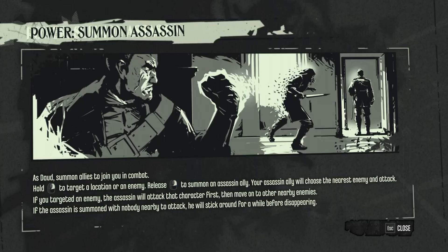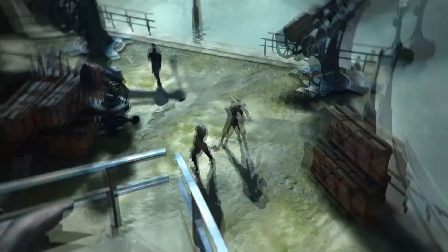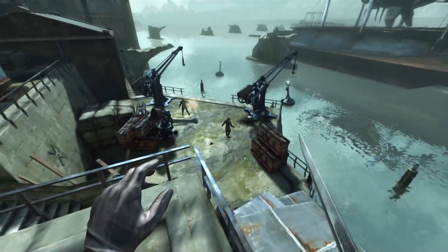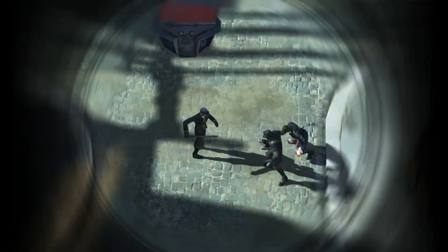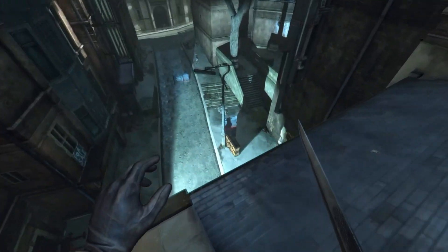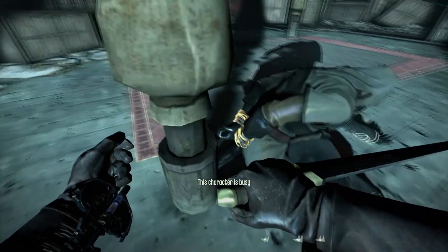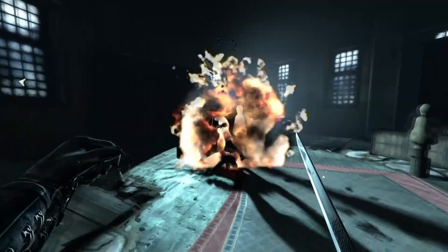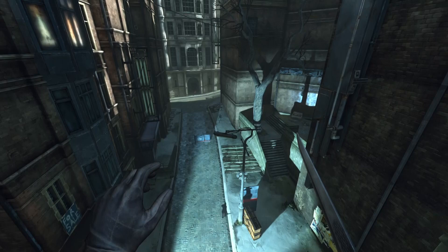This next power first appears in the Knife of Dunwall DLC, and allows you to summon an assassin to aid you in combat. With tier 1, Daud can summon a novice assassin, and with tier 2 you will summon a master assassin, which is considerably stronger — striking harder and faster. Summon Assassin is made all the more powerful by the Arcane Bond ability, with the first level allowing your summoned allies to utilise your Blink and Vitality, and level 2 allowing them to access Pull, Bend Time, and Shadow Kill.